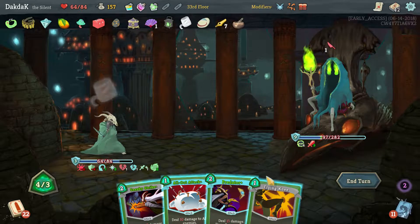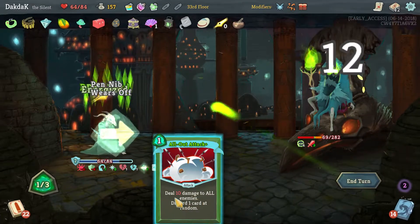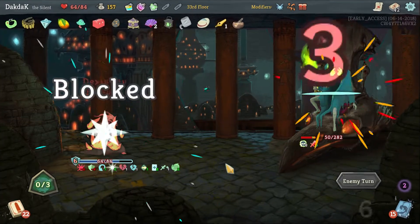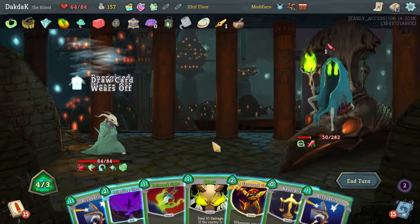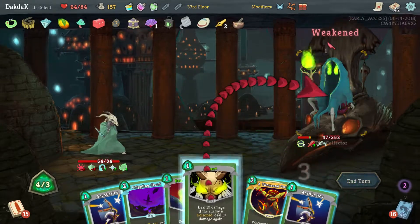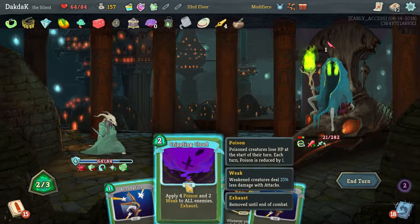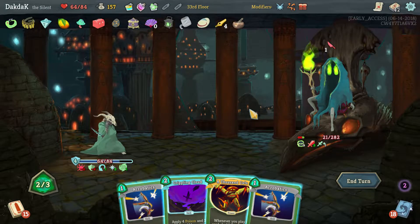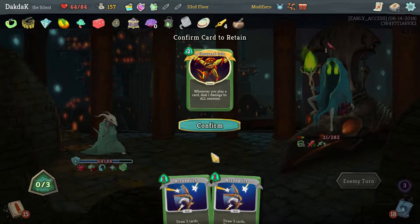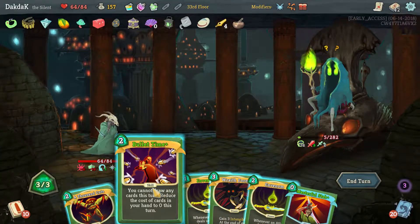Don't think we need another one of you this turn — that was a discard. Predator, Flying Knee — did that the wrong way around because I forgot about Pen Nib, you silly person. To be fair we can just... I'm sure we can kill you. We might have been able to — we can't now. We're not taking any damage, you just have some more poison. We'll slow play you to death — you're dead next turn. We'll kill you with card draw.